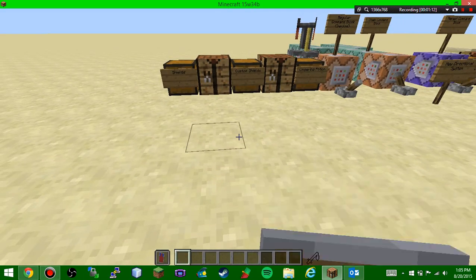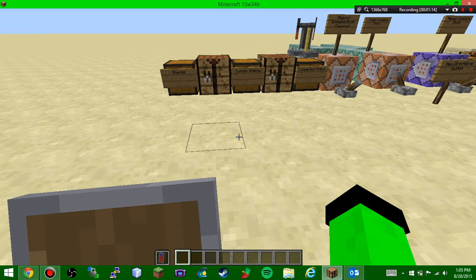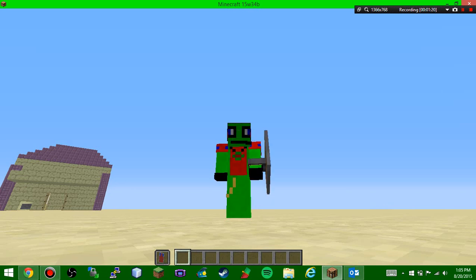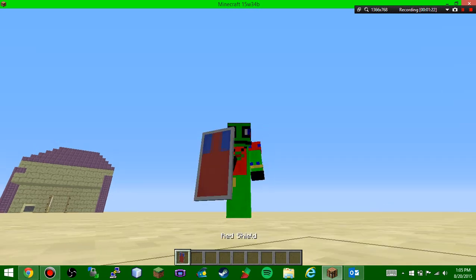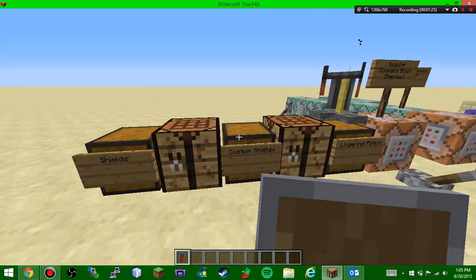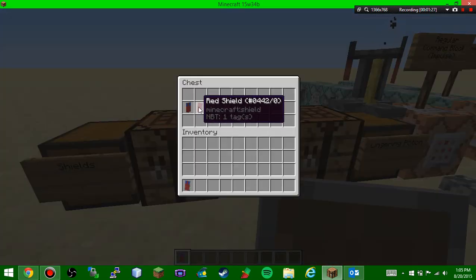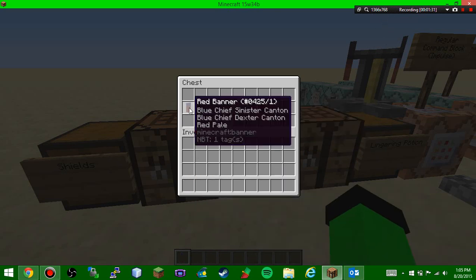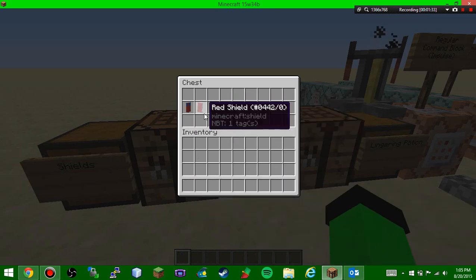You can swap the shield between hands — left and right. If I go into F5 view you can see my little YouTube logo on the shield, it's really cool. Note that you cannot make custom shields unless you have the same colored banner paired with the same colored shield.